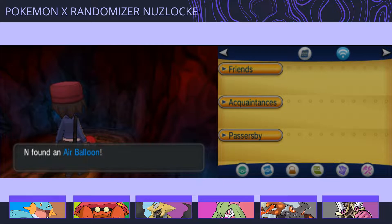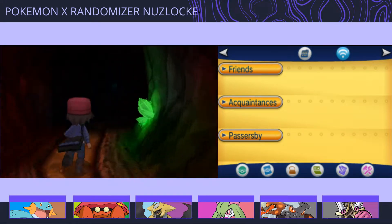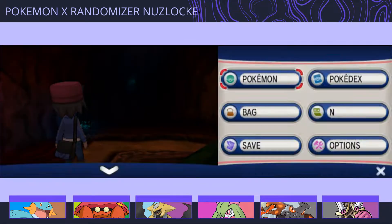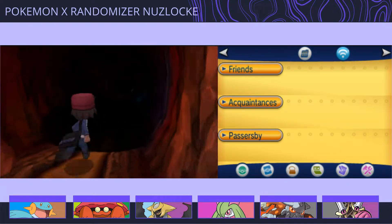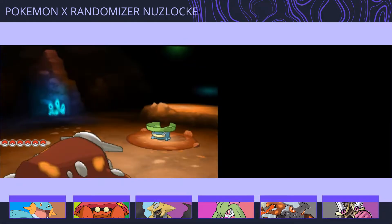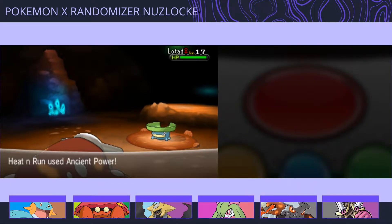Air Balloon. I have my encounter, so I can switch again. Parasect is really nice for catching stuff - low damage and being able to put things to sleep, low attack. That one would've actually been more fitting.